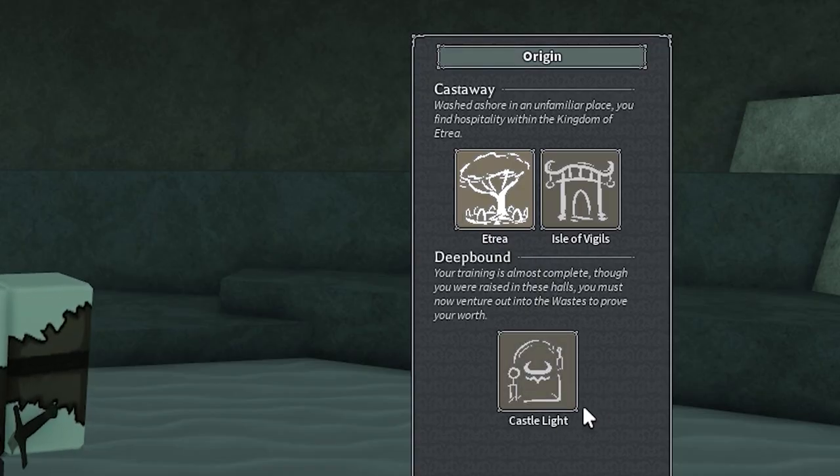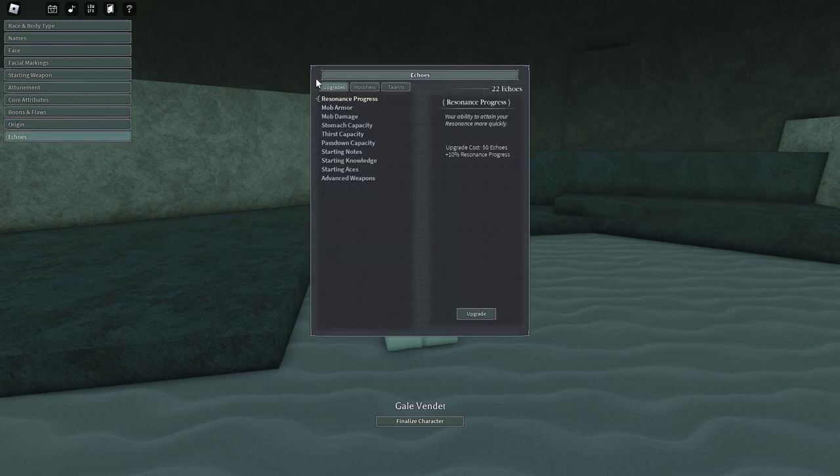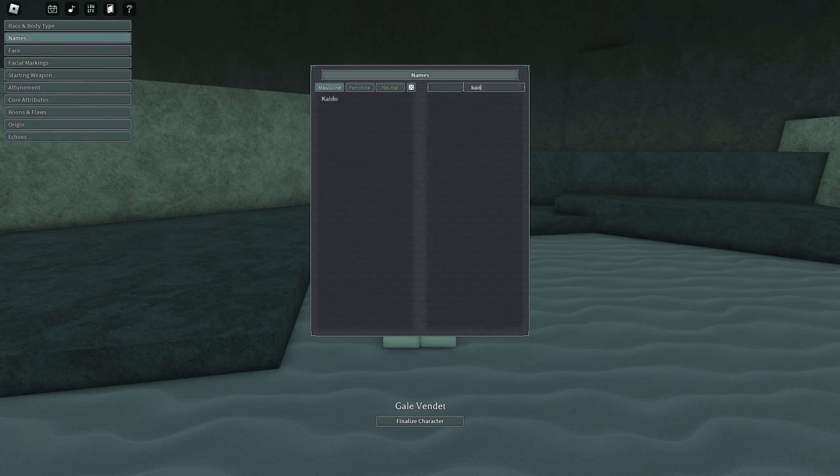Next we have Origin. You'll have Isle of Vigils and Etria as your choices — I really do recommend Etria because it's more freshie-friendly, but there are still lots of people that will be trying to kill you, so just watch out for that. We also have Echoes, which you won't have any of as a new player — it's more of an endgame thing, but when you die and wipe a character, you'll get Echoes from that character. Once we're done, we can change our name here.